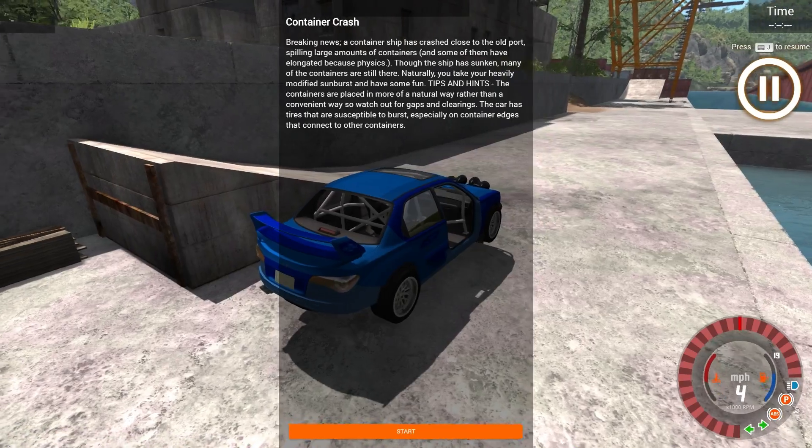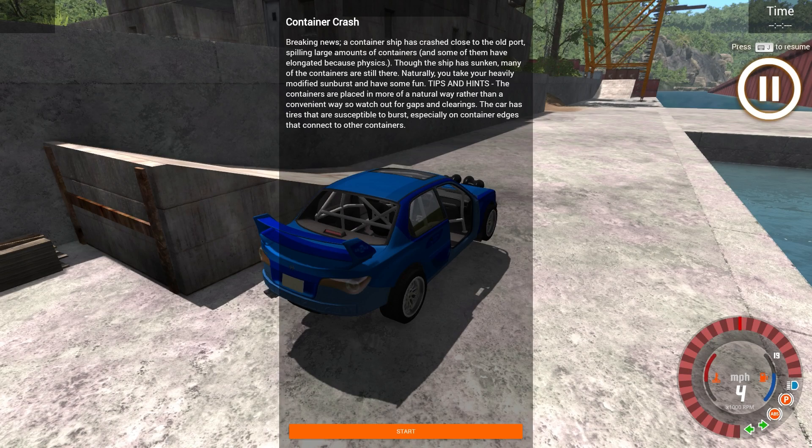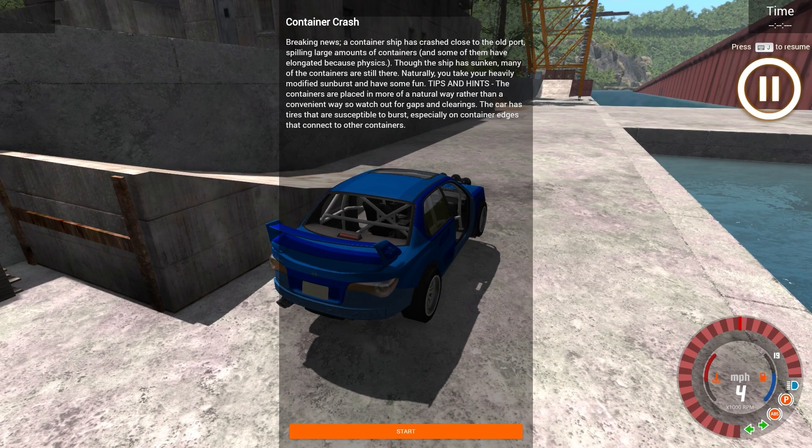Here is the main scenario I wanted to show you guys today. This is Container Crash, made by the same guy as Unorthodox Stunting. Breaking news: a container ship has crashed close to the old port, spilling large amounts of containers, and some of them have elongated because of physics. Though the ship has sunken, many of the containers are still there. Naturally, you take your heavily modified Sunburst and have some fun. Tips and hints: the containers are placed in a more natural way rather than a convenient way, so watch out for gaps and clearings. The car has tires that are susceptible to burst, especially on container edges. So we're probably going to have radiator issues again, and this time tire blowout issues as well.